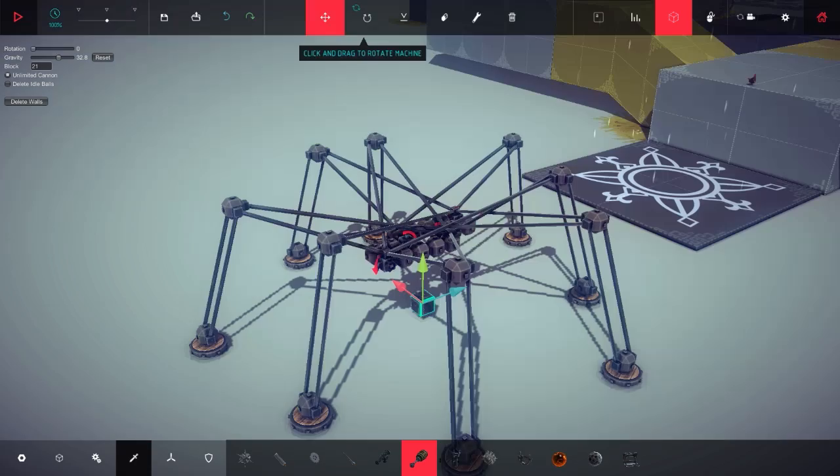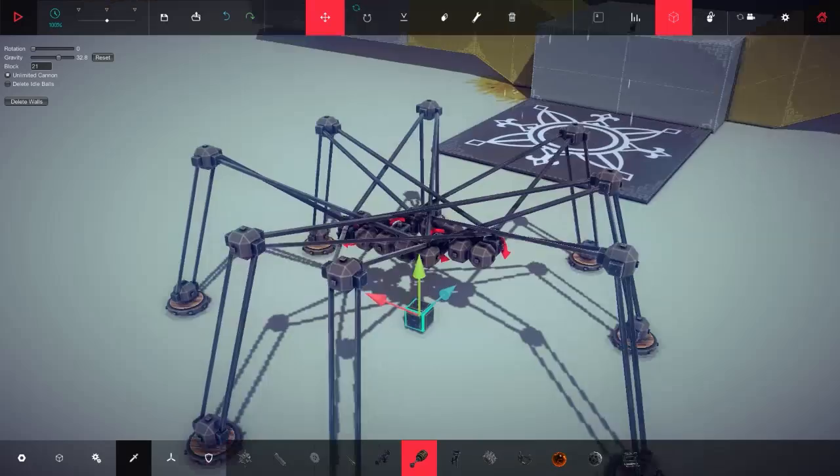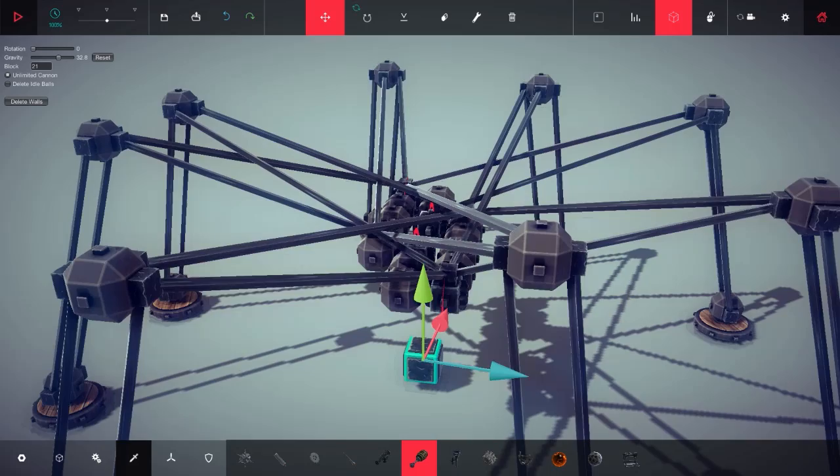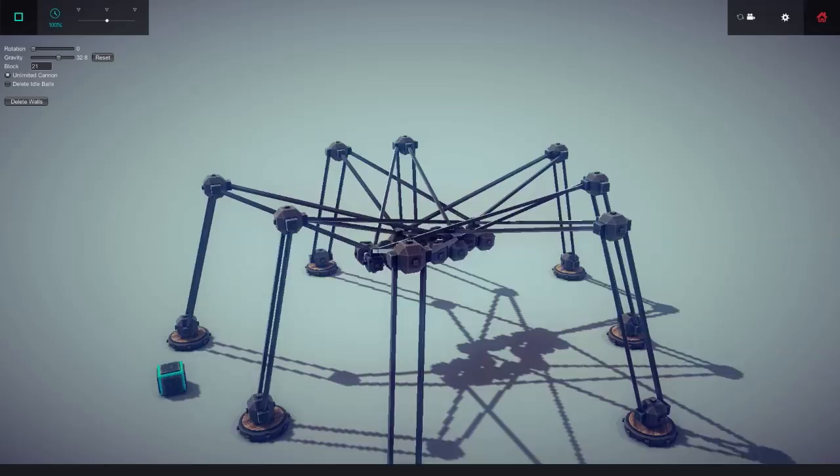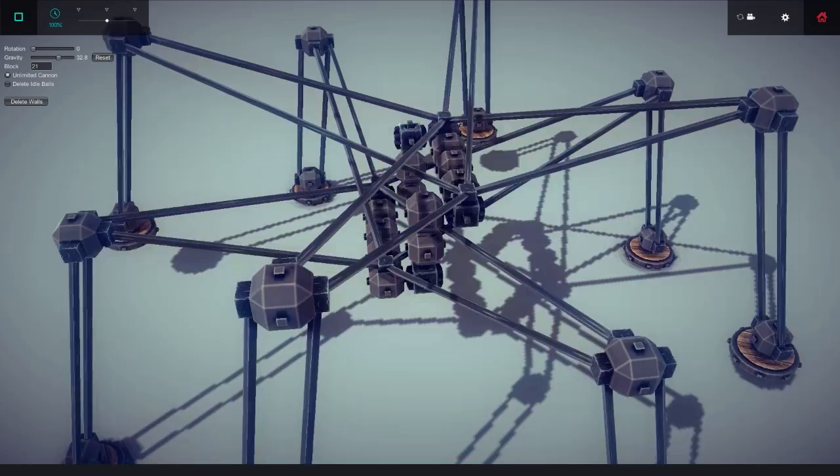First of all we have this thing. I know a lot of people got mad at me because I named one of my videos 'Eight-Legged Freak' and I only showed it briefly and it didn't work at all. Well, here's something that actually works — I think it's a spider. Look at that, that is beautiful. This is a nice walking machine. Take notes, everybody. This is how you do it. I don't even know how this works properly, but it all rotates around spinny blocks — that is the way to go.